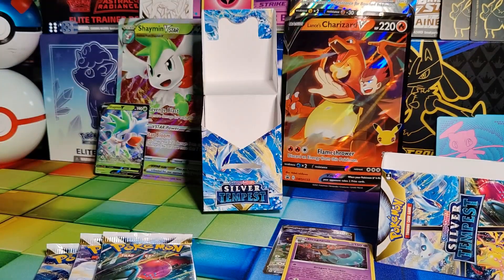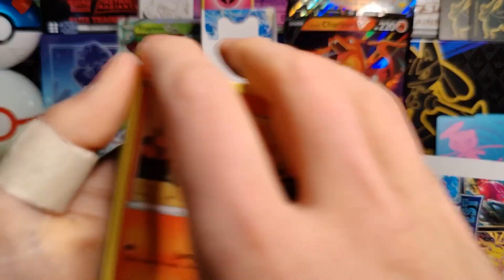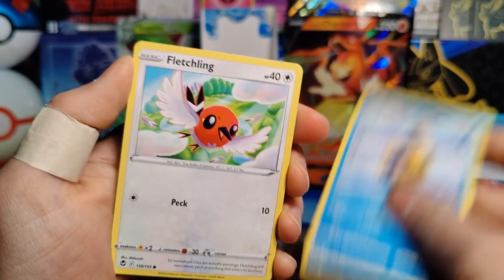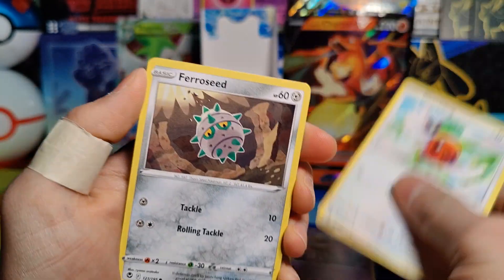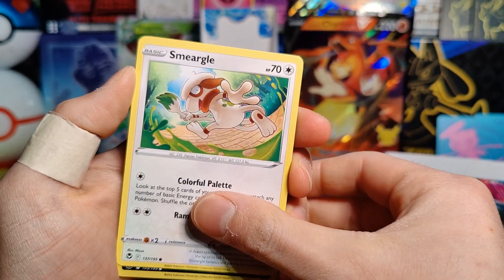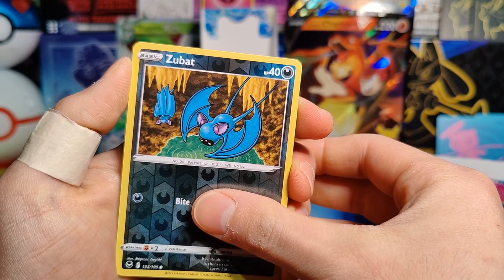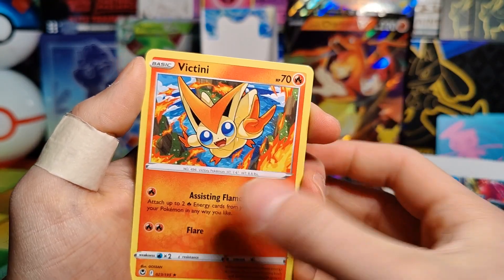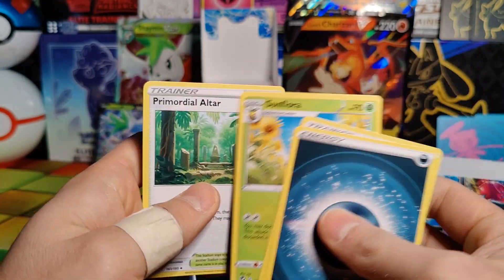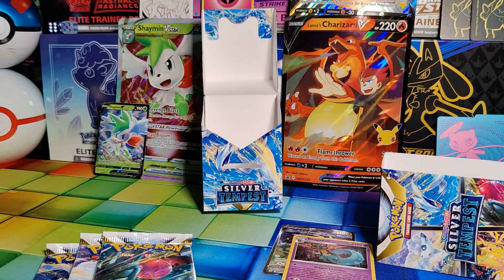Pack number three — let's see what we got. Vulpix, Snorunt, Fletchling, Ferroseed, Smeargle, Reverse Holo Zubat, and a Rare Victini. Then Worker, Sunflora, Primordial Altar. No holo in that one, which is okay.